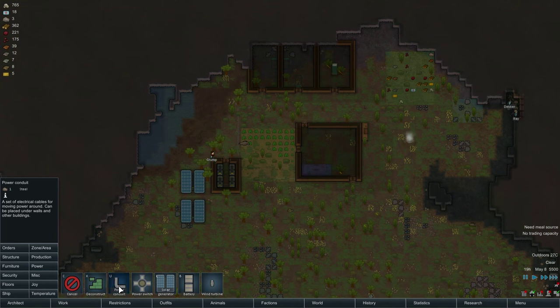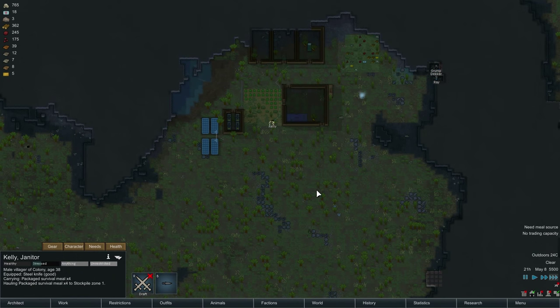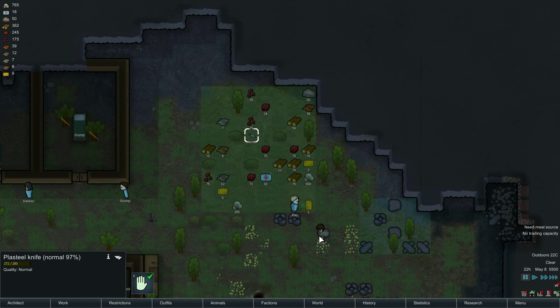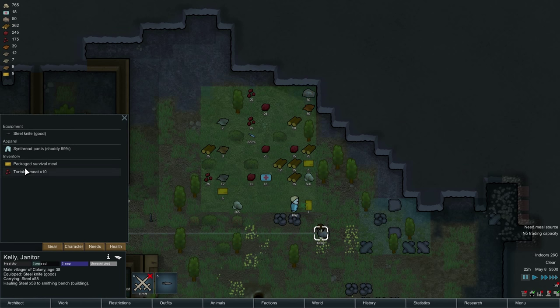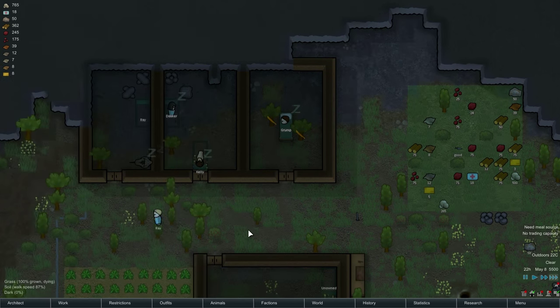Oh, we don't actually have this connected - these two are not connected to each other. Hey, Kelly. I told you I'm happy you're here. What do you carry? You're wearing a steel knife. This is a plasteel knife - how much damage does this do? Eleven? And your weapon does ten. Why don't you change out? It's a little bit nicer.